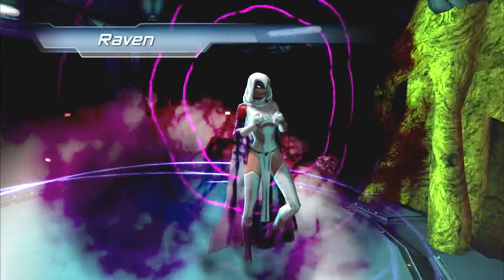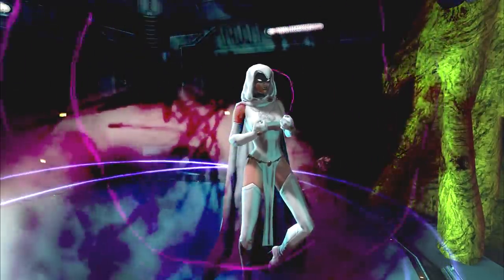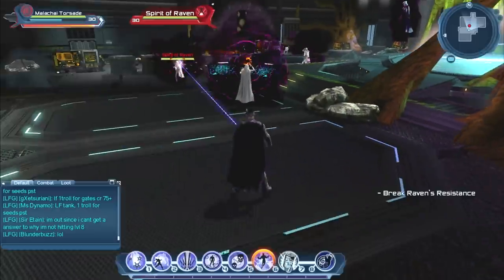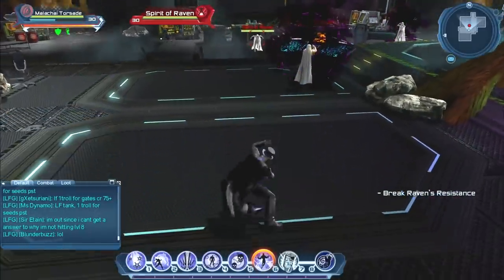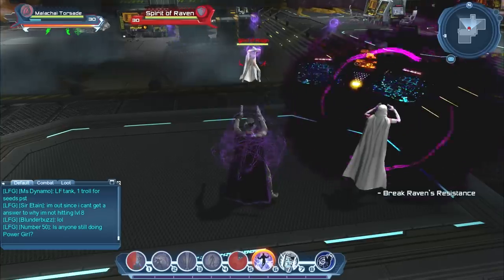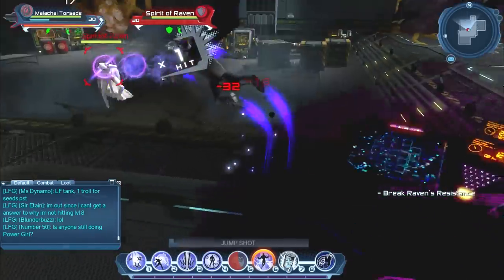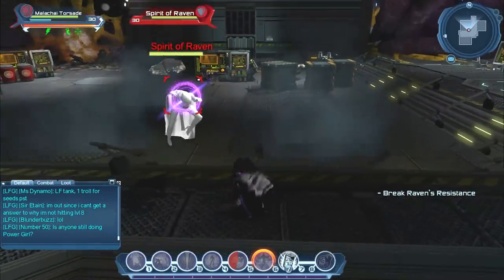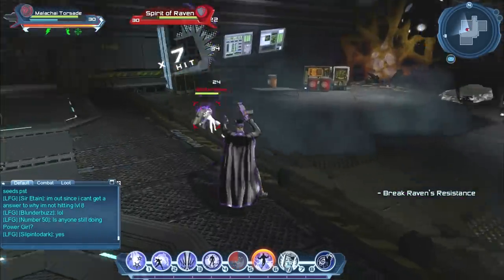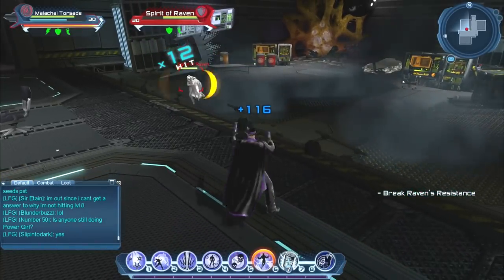You can encase your enemies in ice and throw them across the map if you want to. If you're coming from a traditional MMO background like WoW or EverQuest, this combat is going to feel very different. Traveling is also a lot of fun — you zip around the city with either flight, acrobatics, or super speed. You get to fly over buildings or between them, run up the side of them.